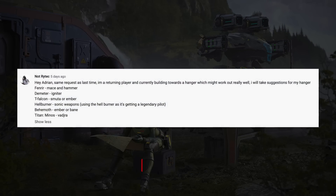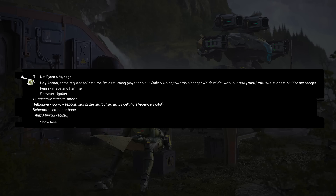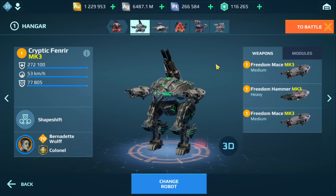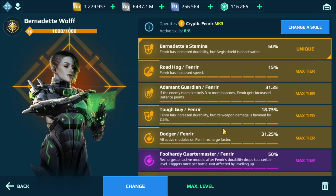The first comment is from Rightek, who says hey Adrian, same request as last time — I'm a returning player currently building towards a hangar. So we have the Fenrir, Demeter, T-Falcon, Hellburner, Behemoth, and the Minos. As you can see, we have the Fenrir here with the Hammer and Mace weapons. I think this build can actually be pretty effective, especially if you have the Patron drone.